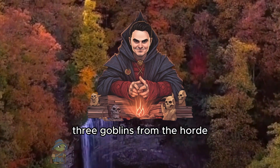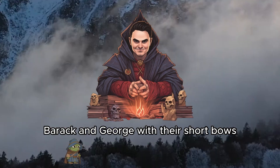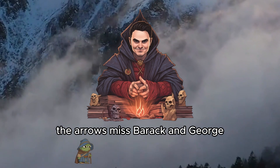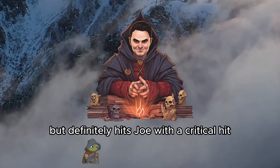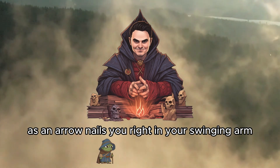Three goblins from the horde that just ran down the hall are going to be attacking Joe, Barack, and George with their short bows. The arrows miss Barack and George, but definitely hits Joe with a critical hit, dealing 8 piercing damage as an arrow nails you right in your swinging arm.